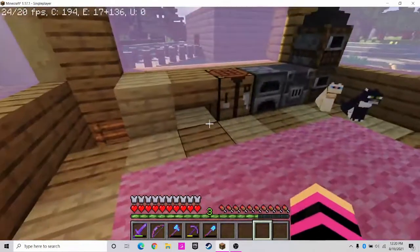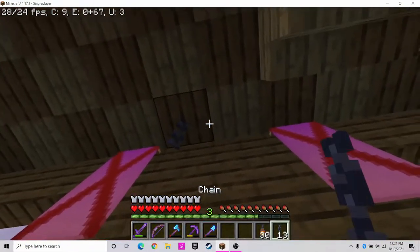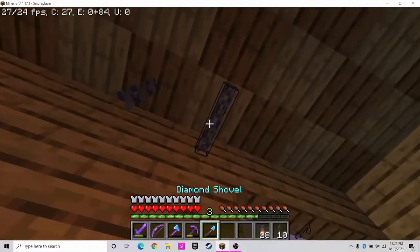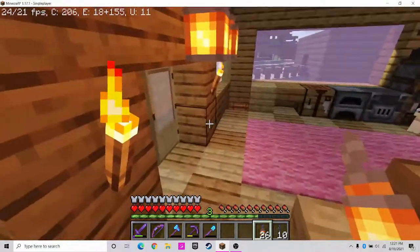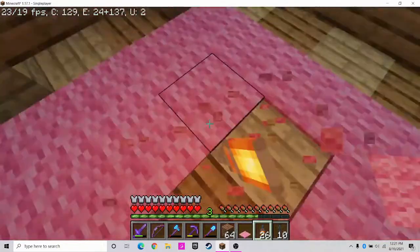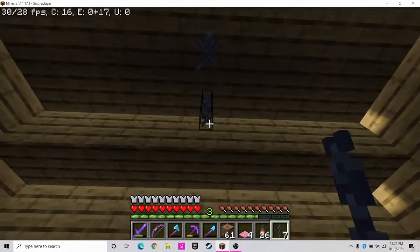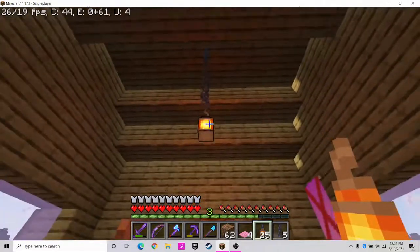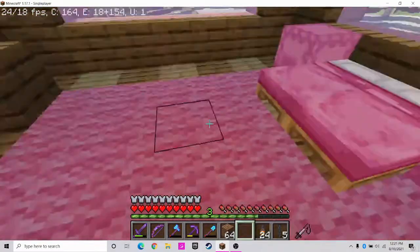Now we're going to grab these chains and lanterns. We're going to put two right there. I'm putting these in the wrong places. Lantern there, lantern there. Then up here — I can't reach, so I'm going to have to destroy some of that carpet and put some chains down. Actually, why don't we do it like this — where one is lower than the other? That looks cool. Let me put this carpet back.